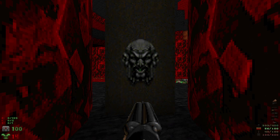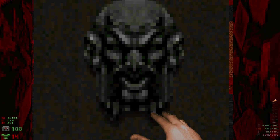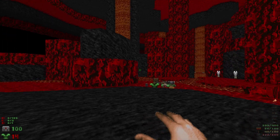Welcome back to my 100% playthrough of Doom 2's Nostalgia 2. This is Map 19, Fault Lines. We have 109 kills, two items, and one secret. We're gonna start off by hitting this switch — punching or shooting it. It's gonna wake up a cyberdemon, but we don't have to worry about him until the very end.